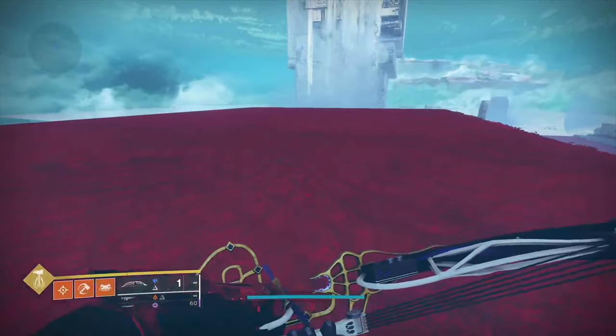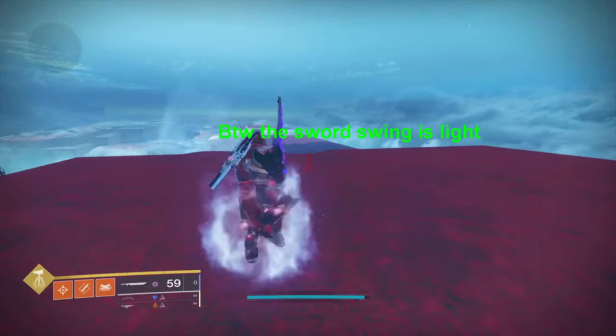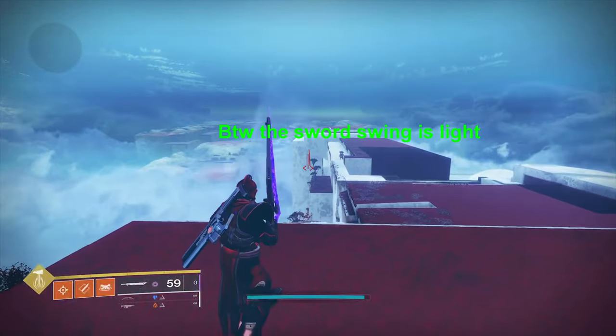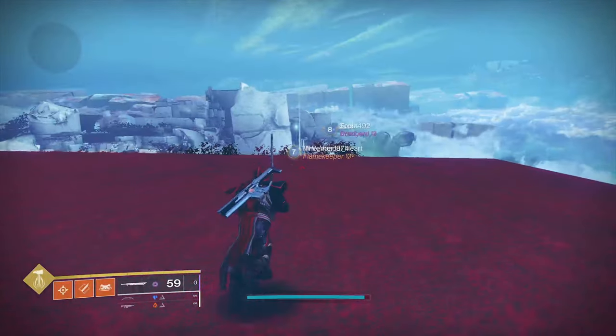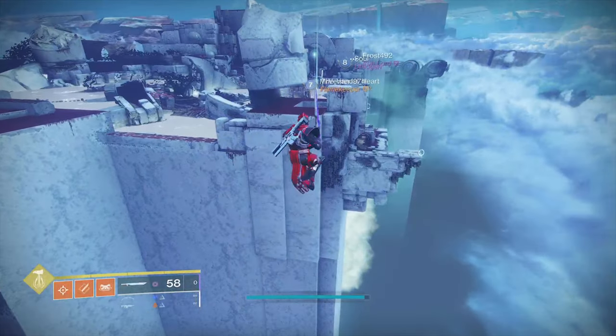Now, how you actually input sword fly: you swing your sword, jump twice — once to activate and then once to deactivate — then you wait a second, swing your sword again, and repeat. In practice it'll look something like this.